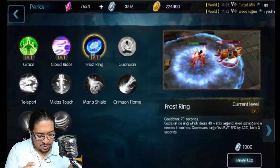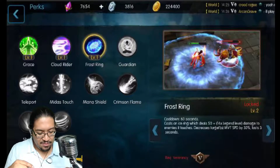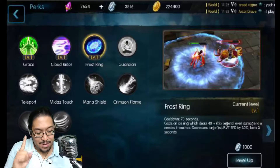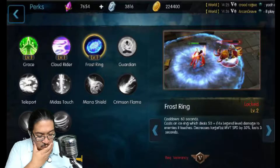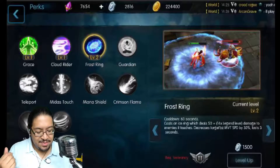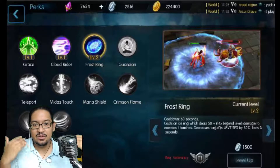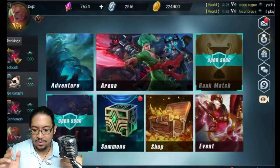I can level up Frost Ring now. Going to level 2 will cost 1,000 yoinks, but it deals 50 times 14 in damage — I like that. Let's level it up. I can't get to level 3 yet because I need veterancy level 2. So watch your veterancy level as you progress — I thought I only needed to care about regular levels, but I was at level 11 not knowing what veterancy was for.